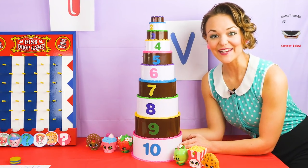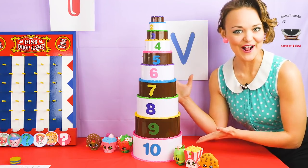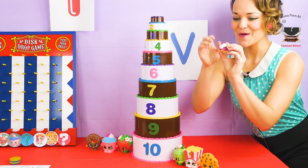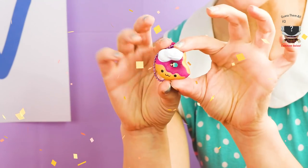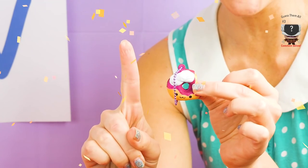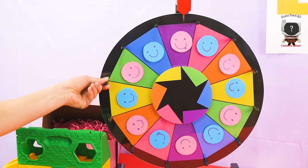Now I get to open the first layer of this cake — just look at all these Shopkins, aren't they cute? It was so nice of them to make this cake for us! Let's see what's in the first one. Oh wow, look at this boys and girls — it's a Smooshy Mushy Donut! And it is adorable! That means Blue Team gets one point!